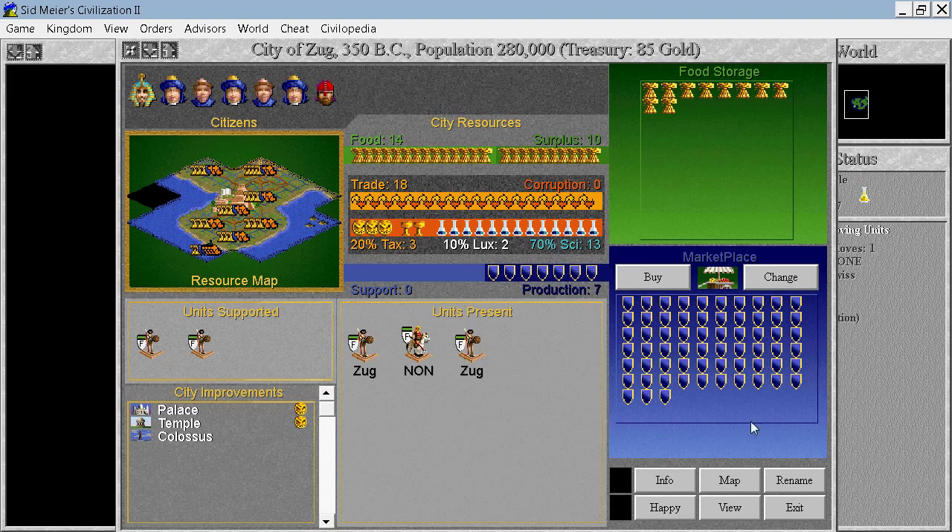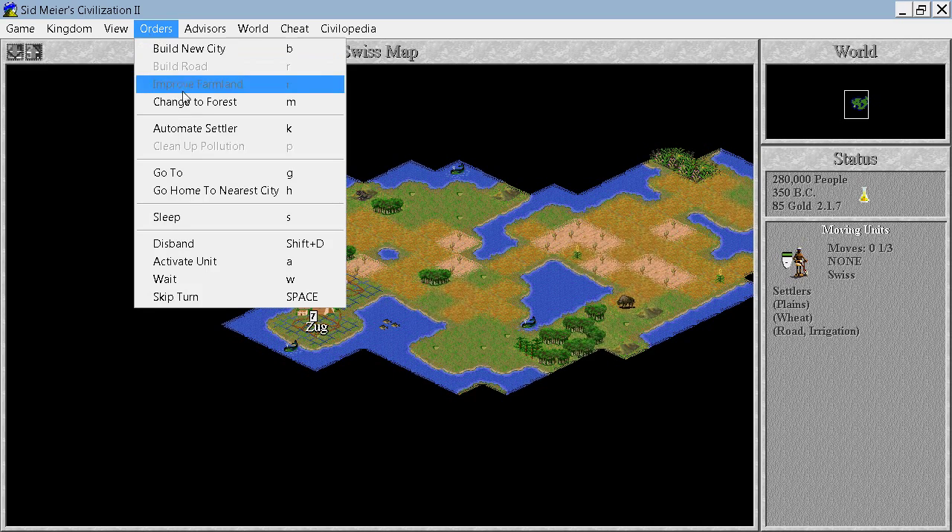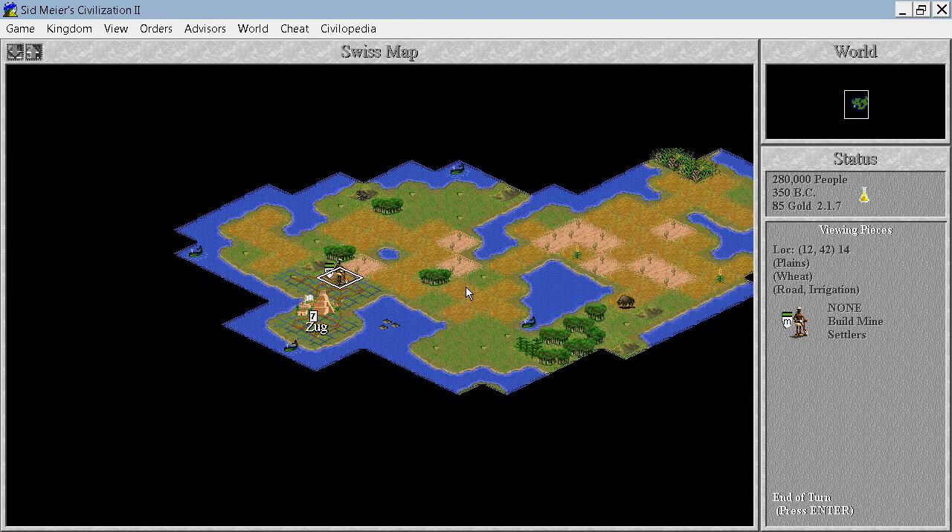We have one happy, one unhappy citizen. Excellent. We will go over here and transform the wheat into silk if I'm not mistaken. Change the terrain to forest and that should do the trick.